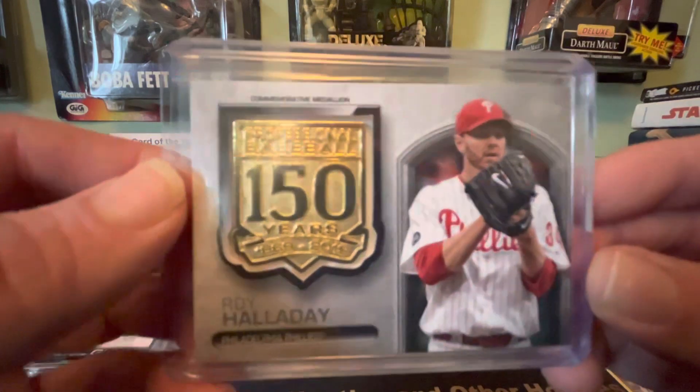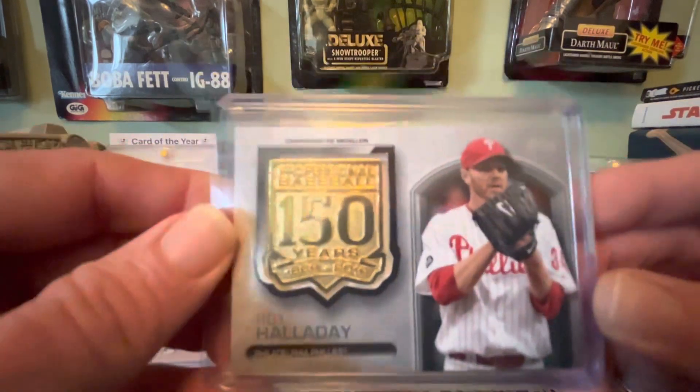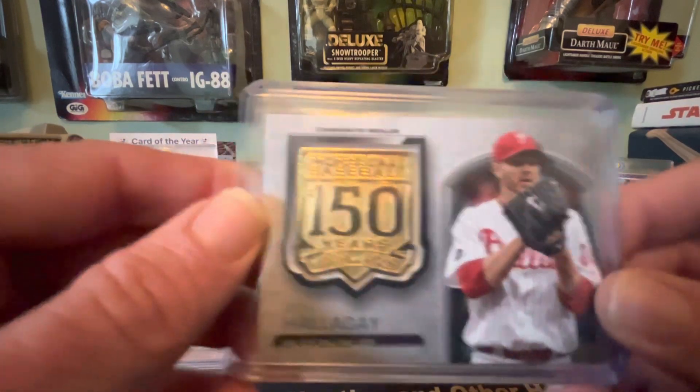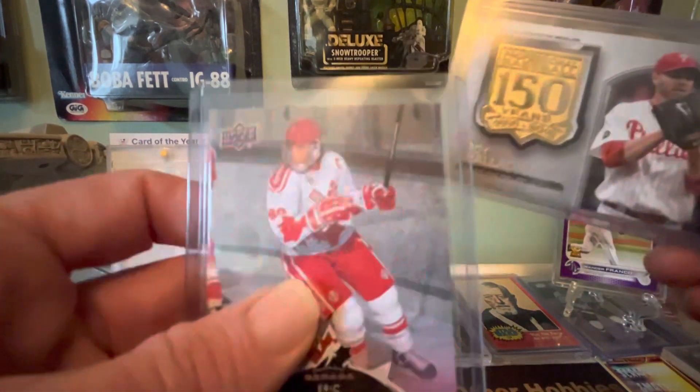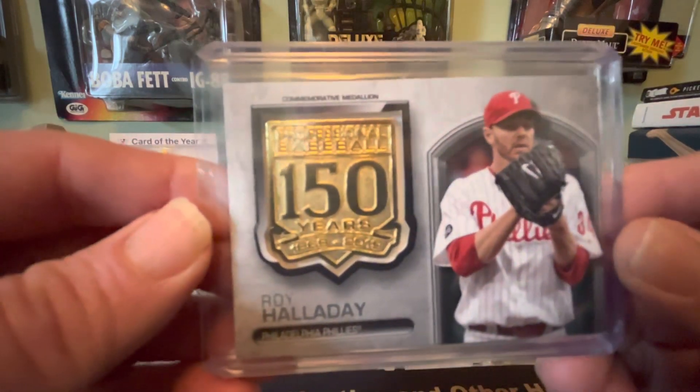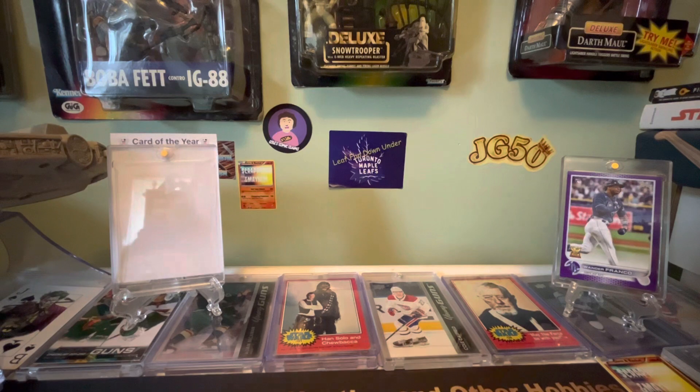And ended up being the card of the year. So this is what I'm going to kind of do. I mean I got a lot more but this is like an example - I go from Wander to Big E to this Roy Holiday/Doc Holiday card. So that's how it's going to work, starting with the box today.